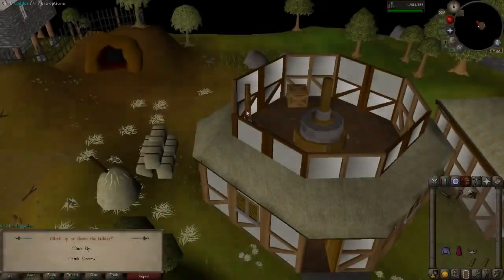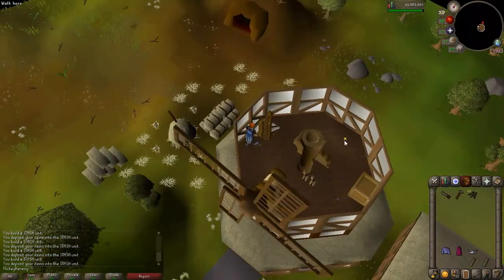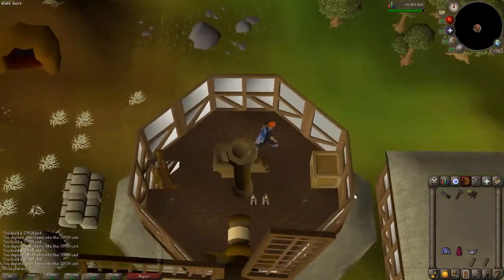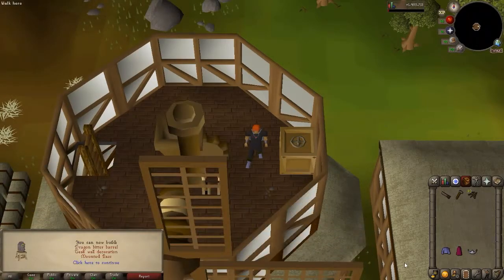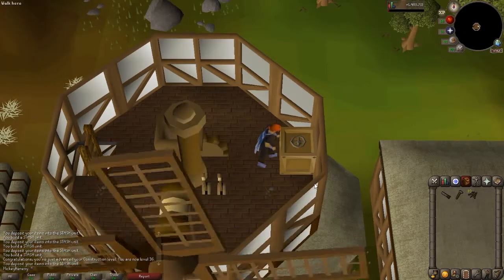Now we're going to climb to the top of the Ardoin mill, and there's a little stash box over here. That's going to take a blue robe top and a ham robe bottom — level 35 or 36 construction needed. And then a just regular tiara, not an enchanted tiara, making that a little easier.